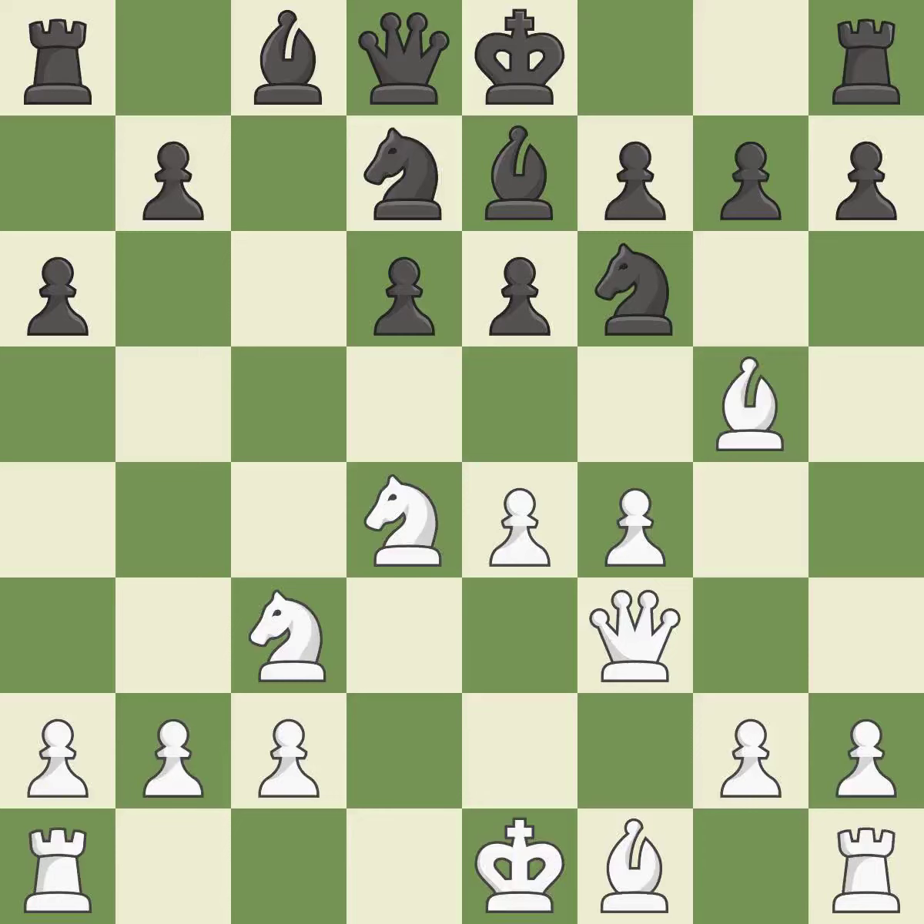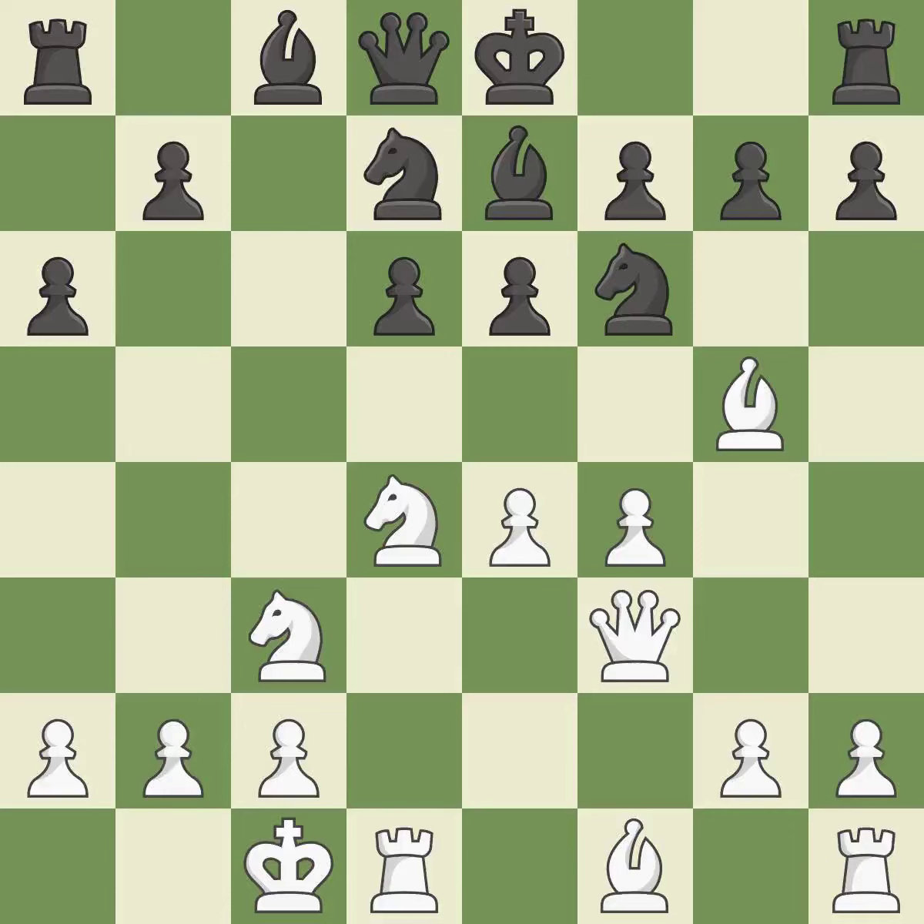By moving a bishop from its initial square, this activates it. Castling gets the king to a safer square out of the center of the board, while also developing a rook. Castling queenside tends to be more active because the rook is closer to the center, and a queen moves off of its beginning square and into the action. g4 takes space on the kingside and allows white to fianchetto the light-squared bishop to g2.